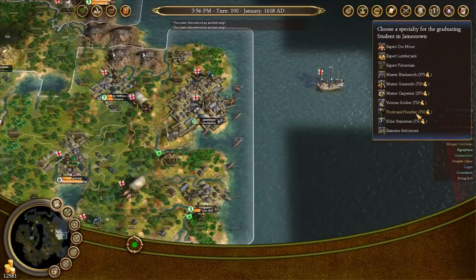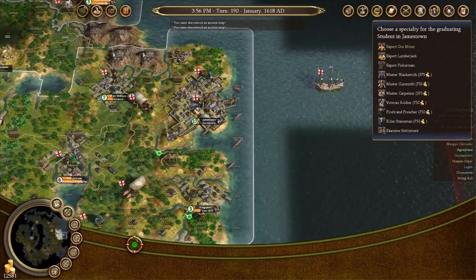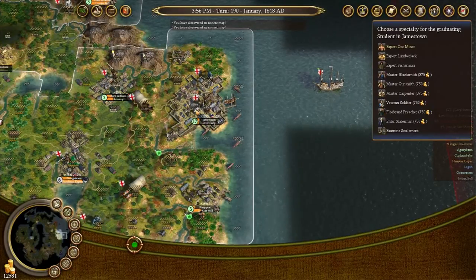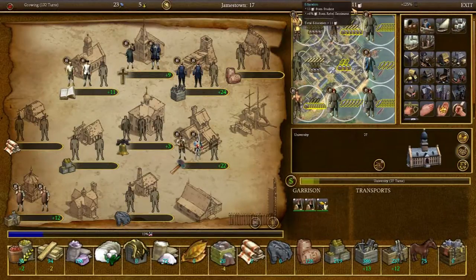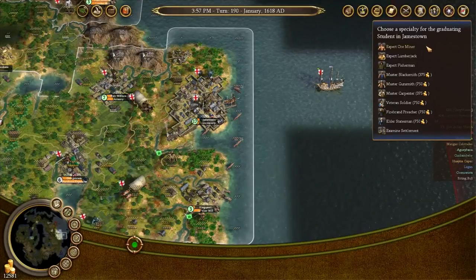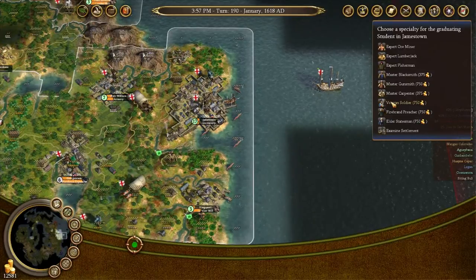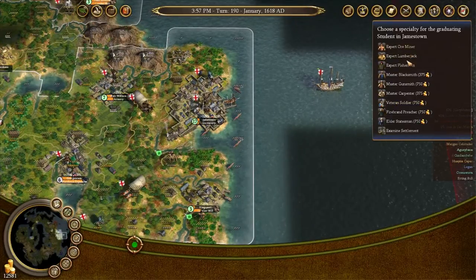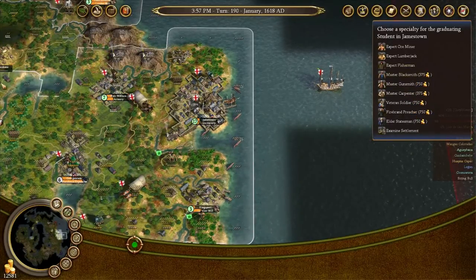So here we go — this is the education system. You set somebody up in the educational facility: the schoolhouse, the college, or the university. And after a while of learning, you get education for having students, plus extra for having rebel sentiment. Our rebel sentiment isn't very high, so we don't get very much. But eventually, after a certain amount of turns, you get a graduate, and then you get to choose from the available various professions in your town. Some of them are free, some cost a little bit, some cost a ton.